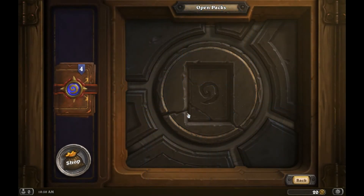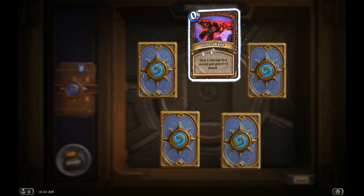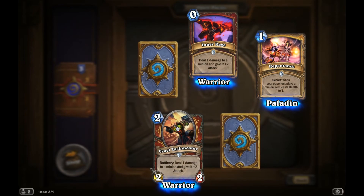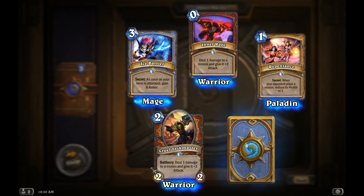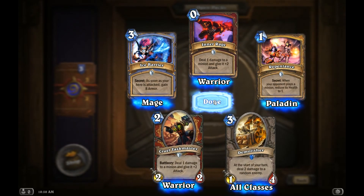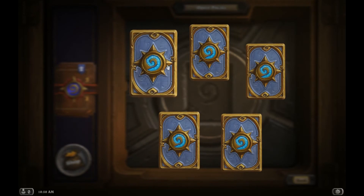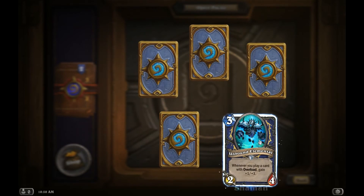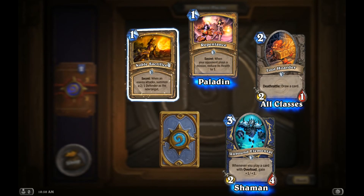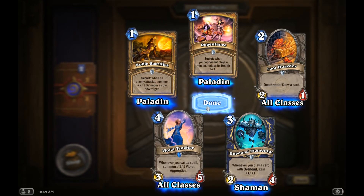Almost done, folks — thanks for hanging in there. Pack number four. It doesn't look like we're gonna get much hope of a legendary dropping. That's kind of sad. And here's our rare — Demolisher. I just played a match where that was used against me. Three more packs, guys. Nope, no legendary. A lot of paladin stuff. I have the Violet Teacher already. I do use it.